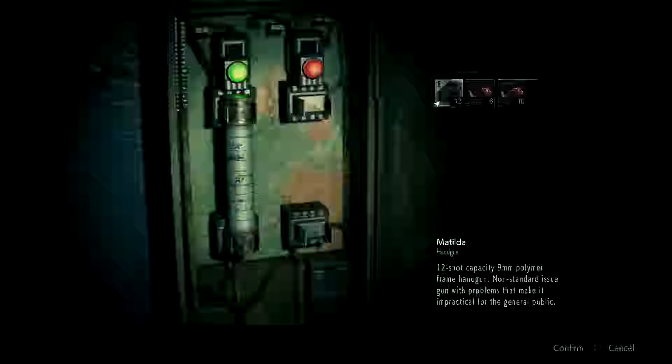This door is blocked. Oh great — yeah, that doesn't look safe. This is clearly Jump Scare 101. It needs a fuse. Once I find a fuse I gotta come back. It's locked. Alright, let's keep going. I got this — scared out of my mind, but I got this.